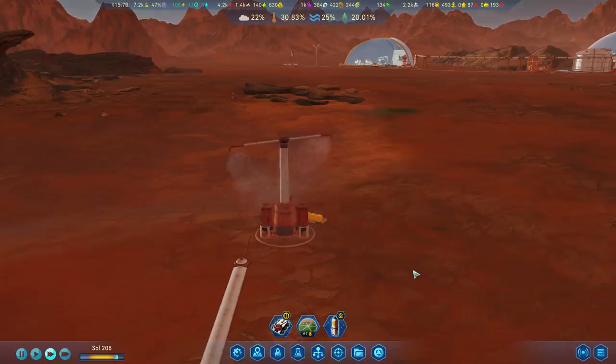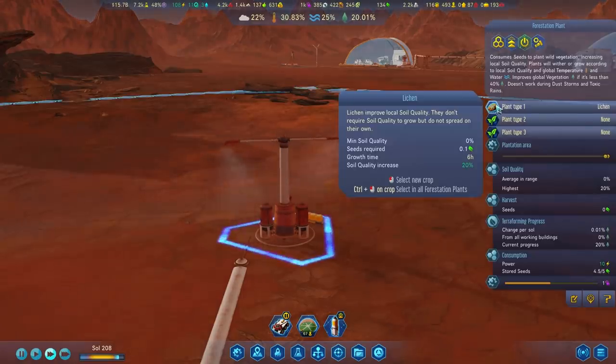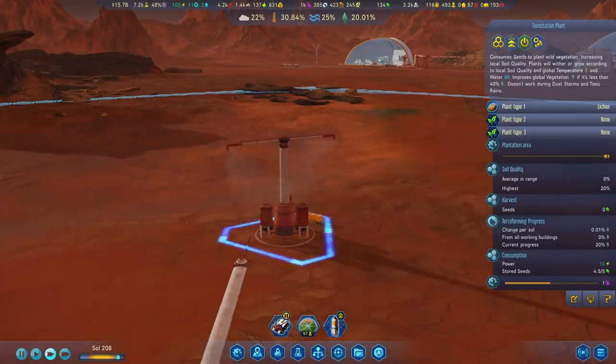Once you've got the forestation plant and seeds you can start producing your first vegetation. The easiest plant to grow on Mars are lichens. These improve soil quality and use a minimal amount of seeds.